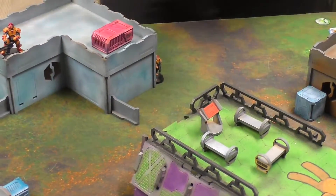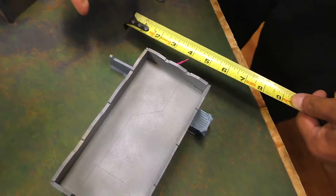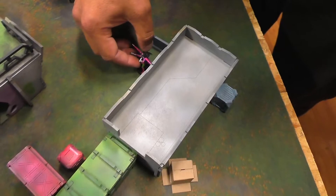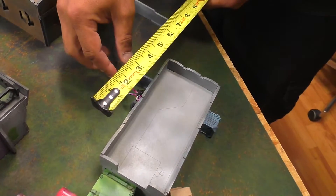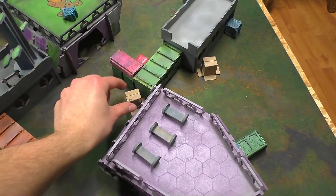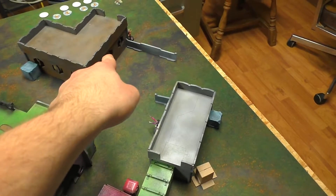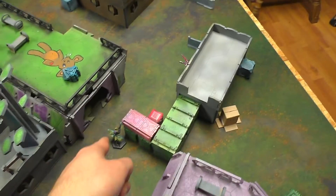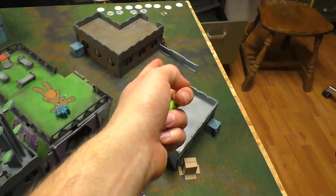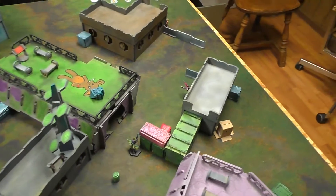Moving the Morat up, forfeiting the second short skill — no AROs. Brian moves the Morat up to the barricade for cover. Then I spend an order activating a Camal marker, moving it up. Brian decides to discover with Kodali. The Morat is shooting into both — dumping two into Kodali, one into the Morat. After checking modifiers Brian is at minus twelve so he can't shoot, making it a regular roll for me. Unsuccessful.